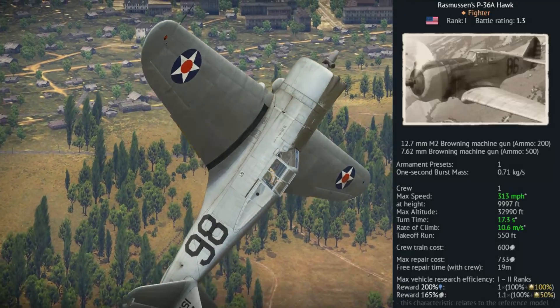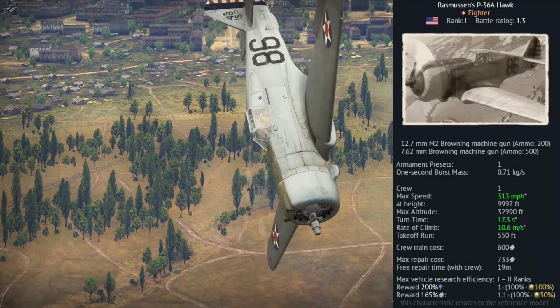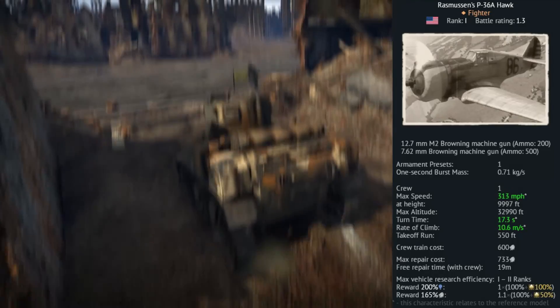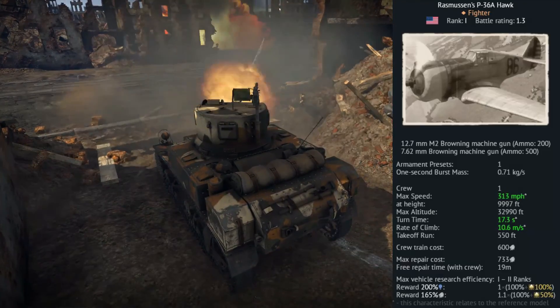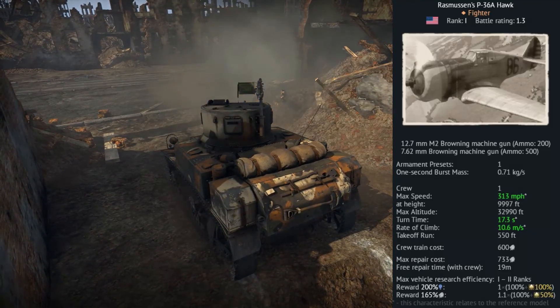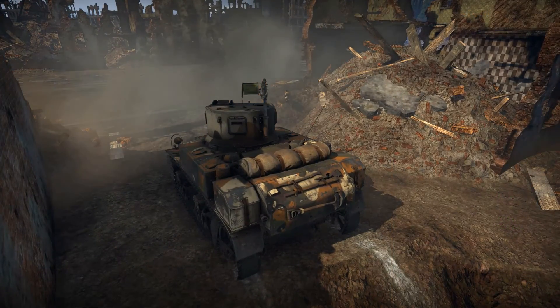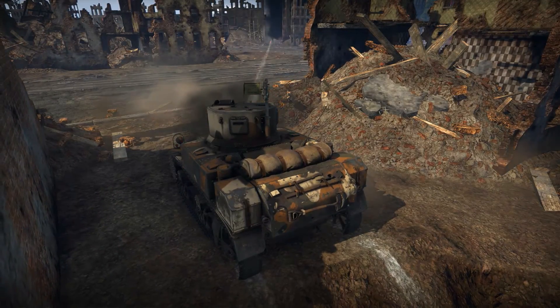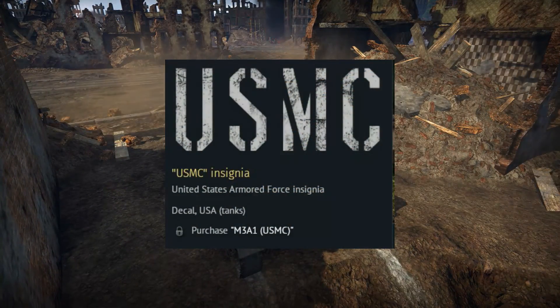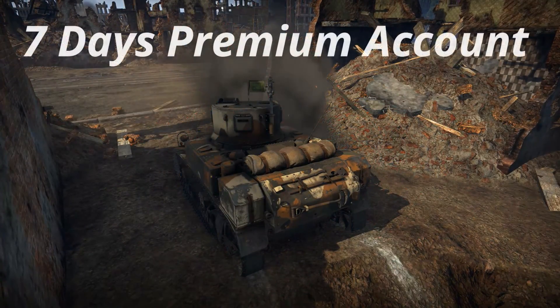The P-36A features two centrally mounted guns, one being a .50 cal and one being a .30 cal, certainly a fairly average line-up of weapons for a low tier aircraft. The aircraft does present very nice speed and manoeuvrability, although it does commonly face biplanes, so turn fighting is not always the best course of action. The PC version of this pack also gives you the United States Marine Corps decal, 120,000 silver lions and seven days of premium account.